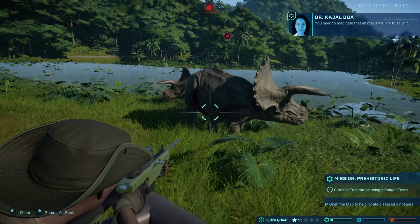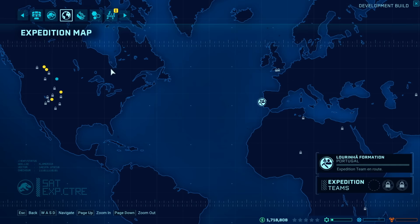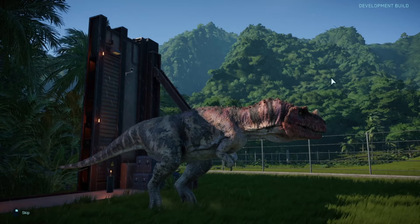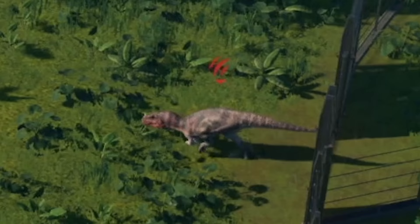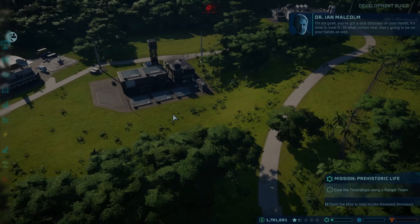This episode, we're going to focus on using the ranger station, in which we can send out to heal sick dinosaurs and physically maintain the park. We're also going to be taking a look at what happens when a dinosaur escapes. We're going to go down further into the science branch of the game, and we'll also get to see a carnivore — a beautiful, giant, ferocious dinosaur — terrorize the people of the park, which is always fantastic. If you guys really enjoy this and would like to see more, let me know in the comments section below.